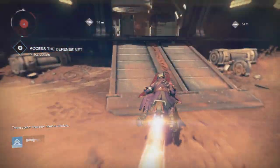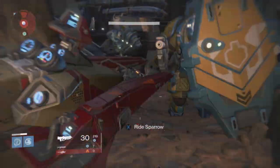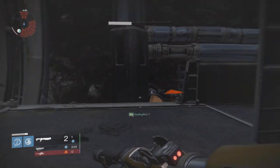To begin, get out your sparrow and speed down to the building to deploy your ghost. While one person does this, the other two can head to the next part of the strike to speed it up, or you can all go together. As soon as you deploy your ghost completely, you don't need to wait around. You can immediately leave to go through the tunnels until you reach the room with all the enemies.